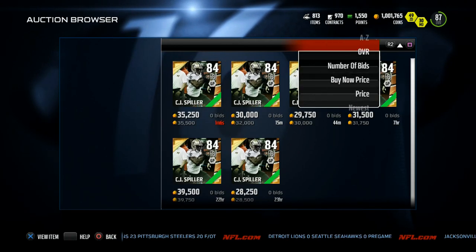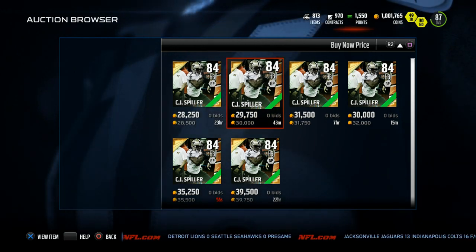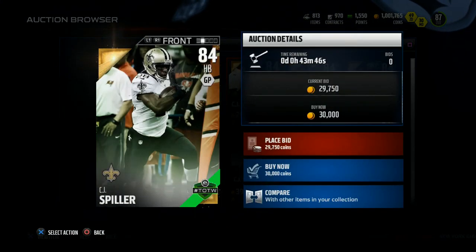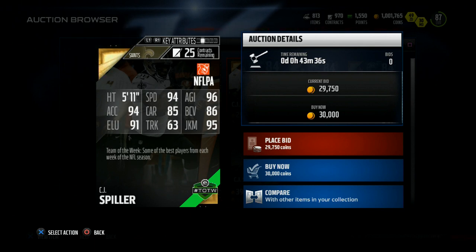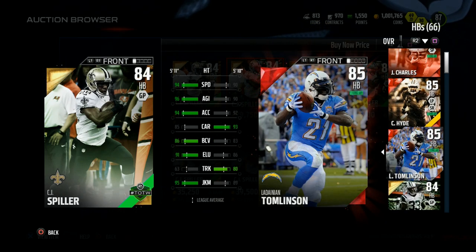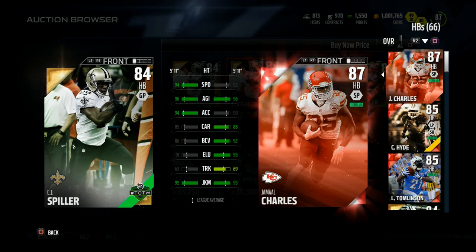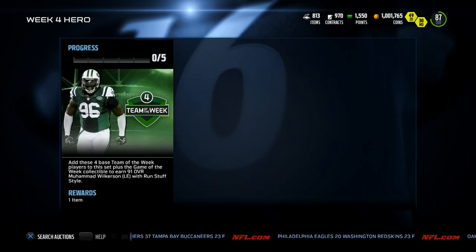CJ Spiller — let's take a look at this card, 84 overall. He was the hero yesterday; I tweeted it out. I don't know how he doesn't get more touches — he should be touching the ball 15-plus times a game. He just killed Dallas with the walk-off win in overtime. He's 5'11" — 94 speed, 96 agility, 94 acceleration, 85 carry, 86 ball carrier vision, 95 juke move, 63 truck move, 91 elusiveness. I've had his gold card as my kick and punt returner, and it might be time to look at this card as a third-down back. When this card drops in price I might have to add him — going for about 30k right now.